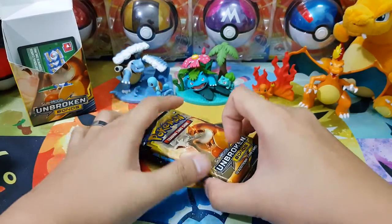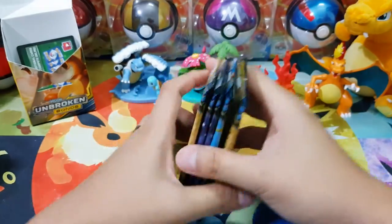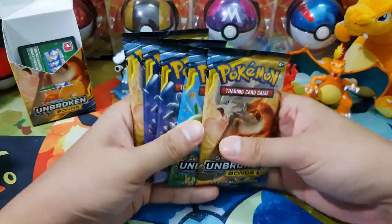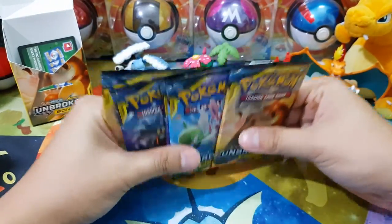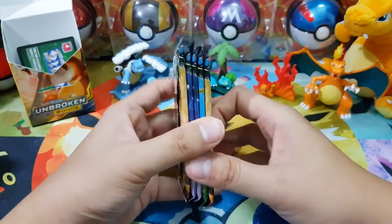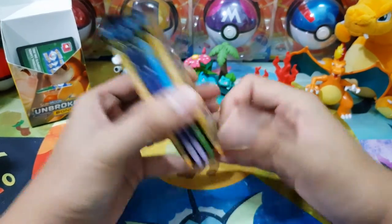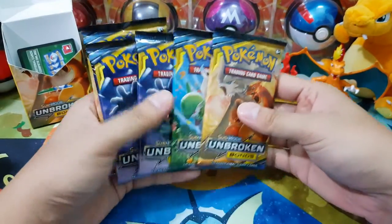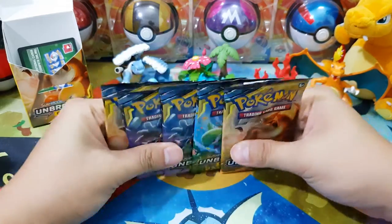What is up guys, Maxi here. So today we are going to do more Unbroken Bond Booster Packs opening. On our previous video we got nothing — we got a lot of green colour code cards. Hopefully today this Unbroken Bond Booster Packs will redeem itself. I don't want another Lost Thunder Booster Packs opening. If you watched my previous video, Lost Thunder and me, we got no love for each other. Hopefully Unbroken Bond, you are different from Lost Thunder.